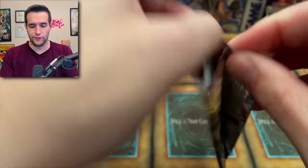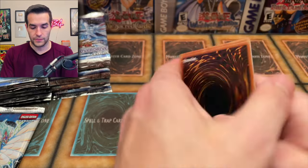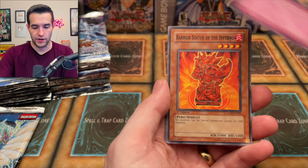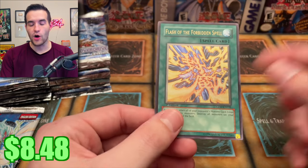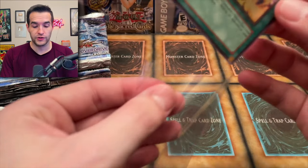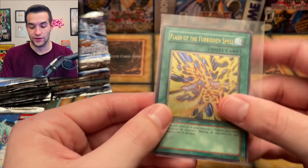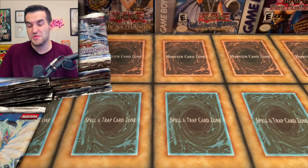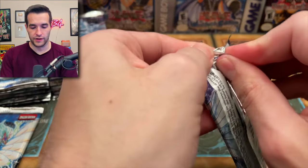An ultimate rare — not just a rare! A few comments mentioned that ultimate rares don't weigh the same as other foils, so they can seem like light packs. So if they're scaled, maybe they scaled out the regular foils but missed the ultimate. If they're resealed, obviously you know what's in the pack, but if you scale it you're just guessing by weight. Flash of the Forbidden Spell — really nice artwork as an ultimate rare. Let's go back to Stardust Overdrive. We at least did pull something.